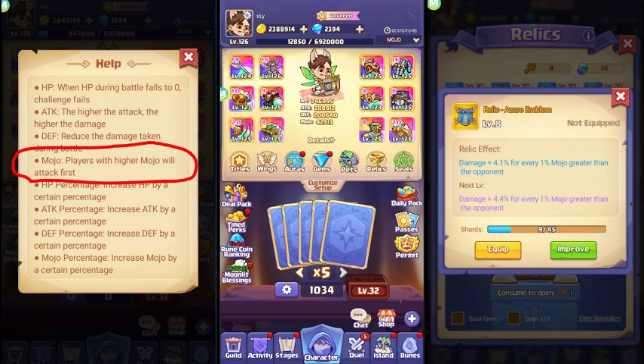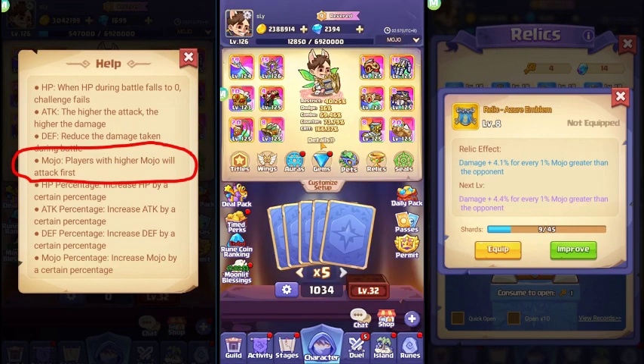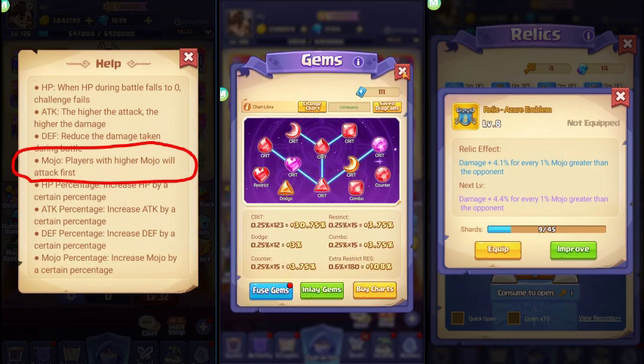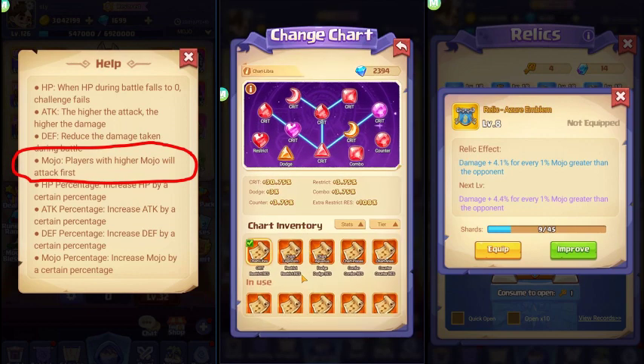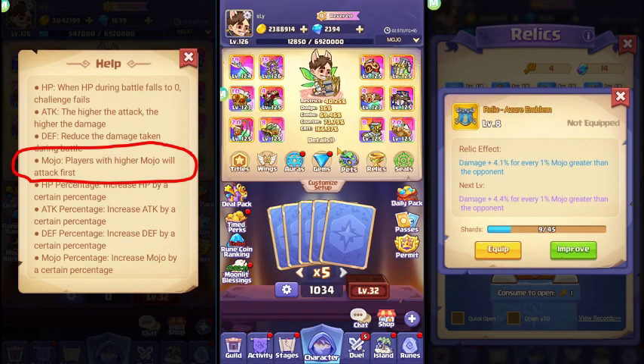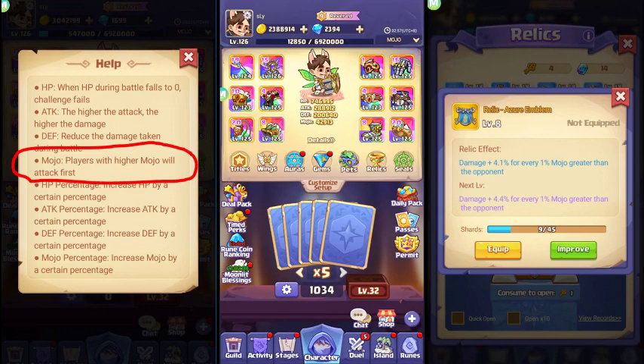If you don't have resources to buy the better aura, you stick with orange. Another way is using gems. If your opponent is a bit stronger, attack while their potential is not active — probably during their offline time. Use the yellow gem, not orange — it doesn't give mojo — the yellow one gives you 2400 mojo, which is huge.